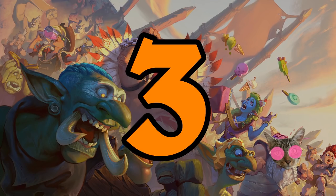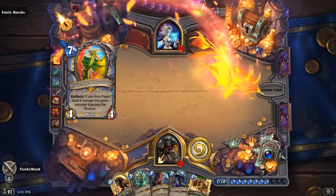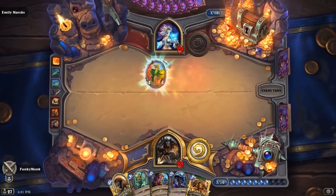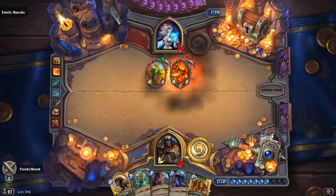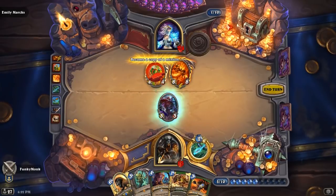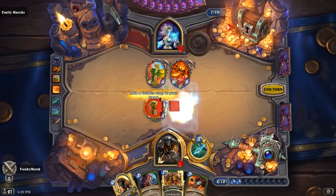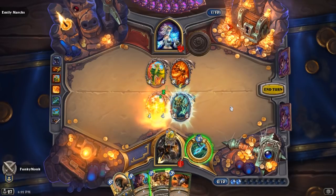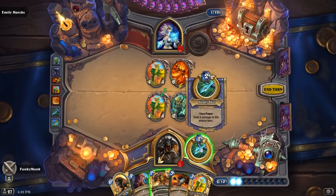Number three: Jan'alai the Dragonhawk is a legendary Mage minion from the Rastakhan's Rumble expansion that gives you the potential of summoning Ragnaros the Firelord. There are certain scenarios where this Mage-specific minion can be obtained by a different class. In this instance, when Jan'alai is obtained by the Hunter class, it looks at the current damage that your hero power has dealt, no matter when Jan'alai was obtained.